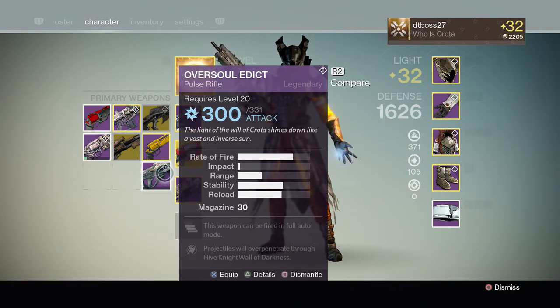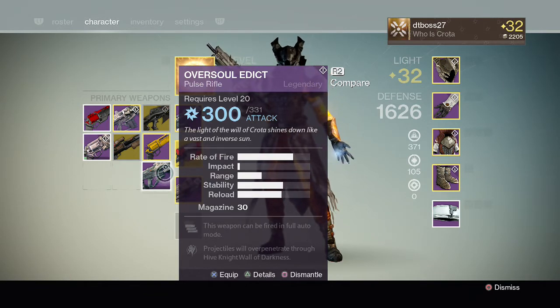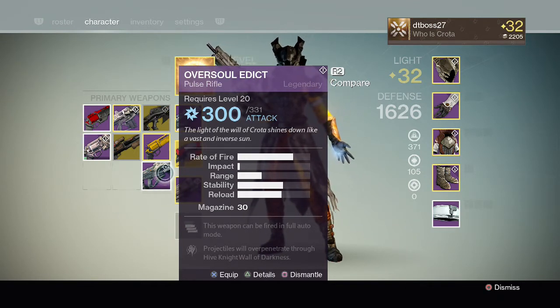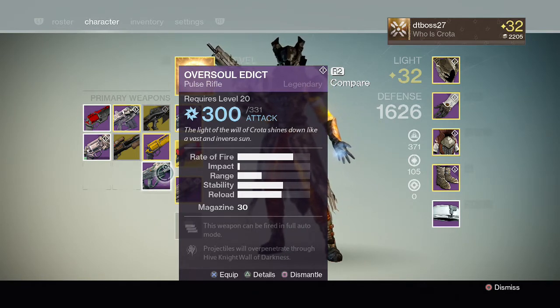For fusion rifles, they now have a widened blast pattern on the fusion rifle burst cone, so you're not going to be able to hit enemies and kill them from one burst from farther away. I think that's better because fusion rifles were a little OP in Crucible — you would just die from a fusion rifle from far distance. It's kind of like a shotgun now with the widened blast.